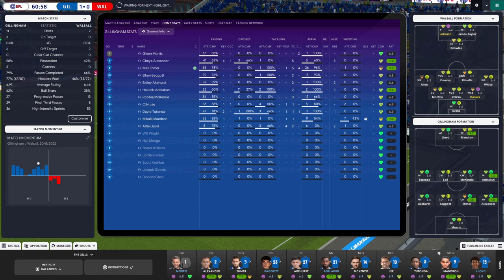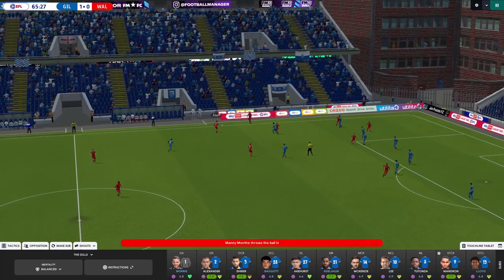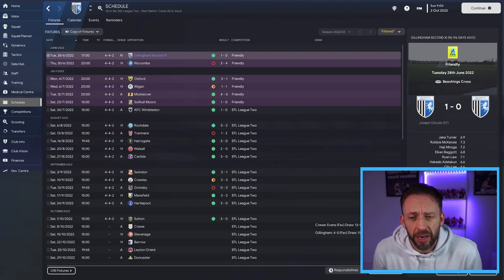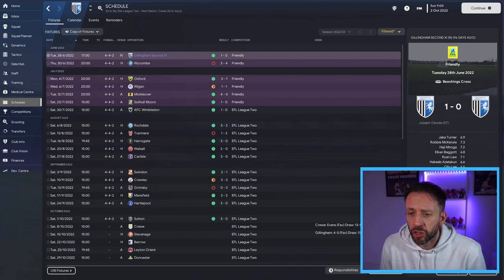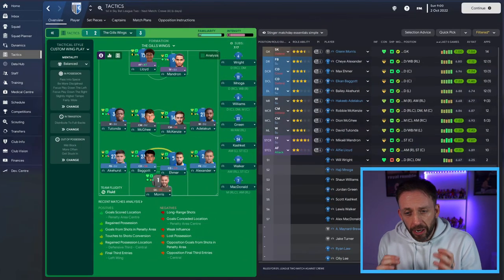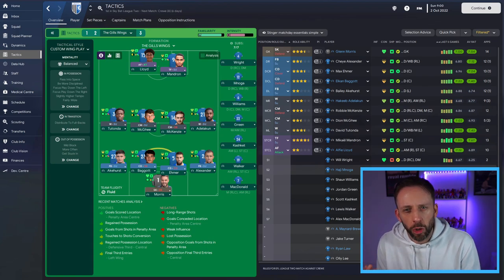If you over-commit to attacking, the AI is good this year and they'll probably come back at you - so stick on balance and switch to cautious after a key highlight. That's the approach this season: great results across the board, only that one defeat against Grimsby when we went down to 10 men. Solid, scoring goals, it's looking good. There are a couple of new players in the final lineup because we needed to recruit in the striker position and a backup central midfielder.